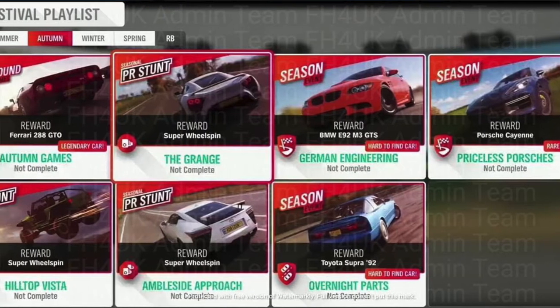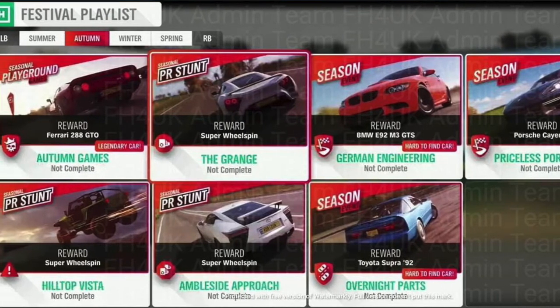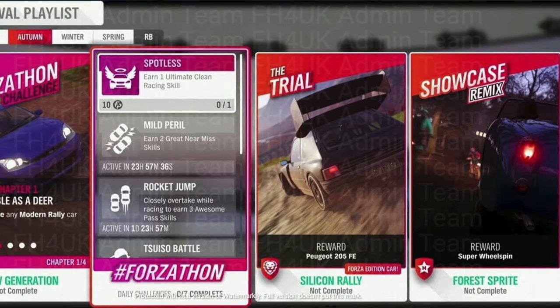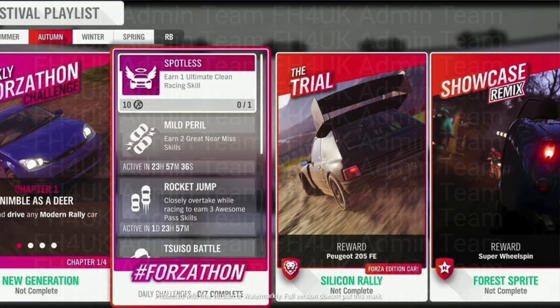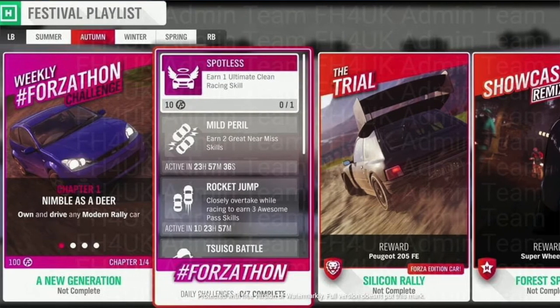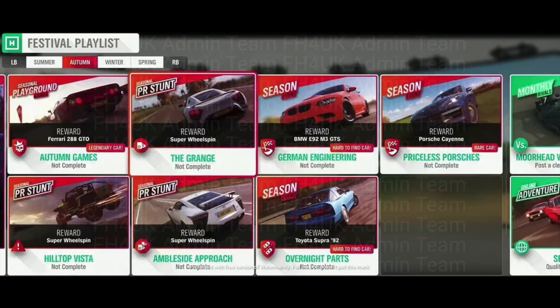Moving on to autumn: for 80% completion of the autumn season you get the Toyota MR2 '95 — I didn't even know that car was in this game. For one of the trials you get the Peugeot 205 Forza Edition. Continuing through, you get the Ferrari 288 GTO — a really nice old car. And for another seasonal event you get the BMW E92 M3 GTS, which is an absolute beast of a car.